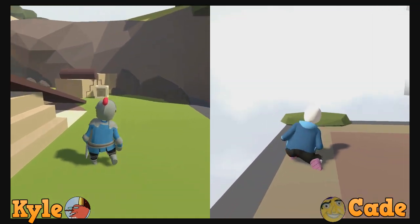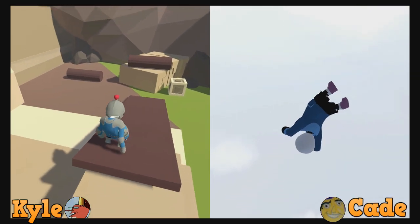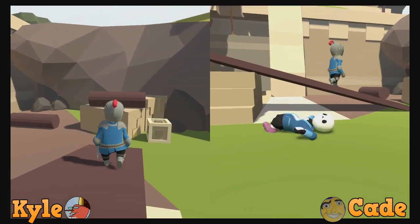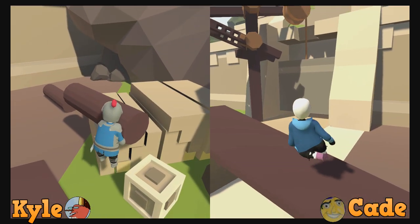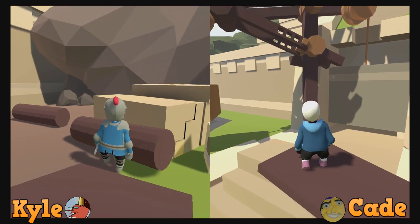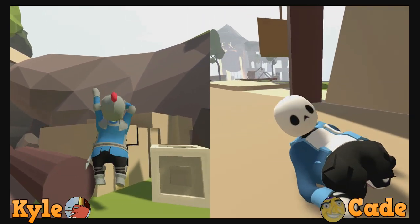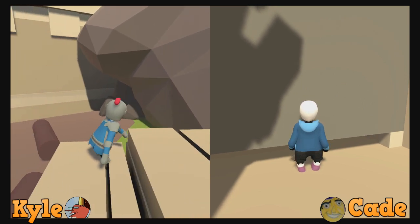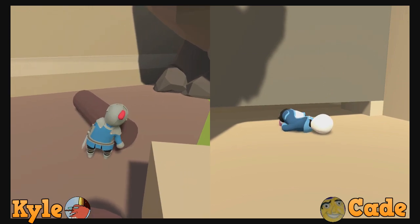I don't think we could cheese this one — it seems like a hard puzzle. What are we trying to do? We're trying to whack that wall. We have building materials. What are we trying to build? We are given staircases. Wait — are we? Can you kick me under? Hold on — I'm gonna grab a log and push you under. Don't get me stuck.